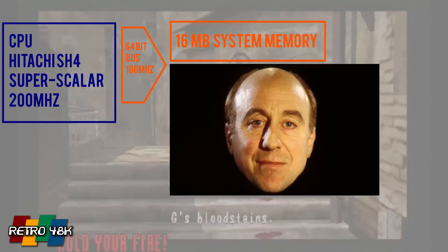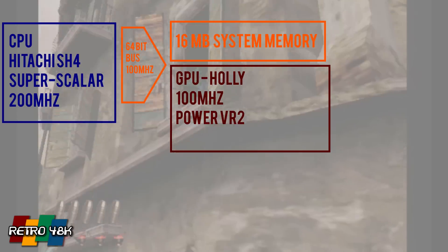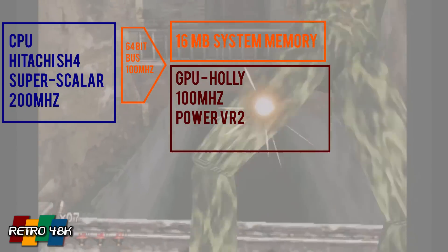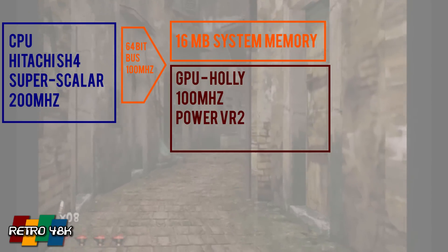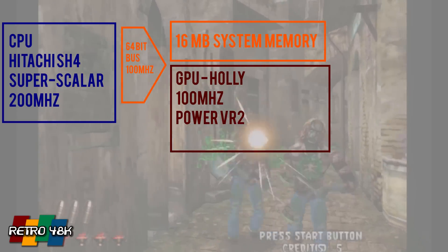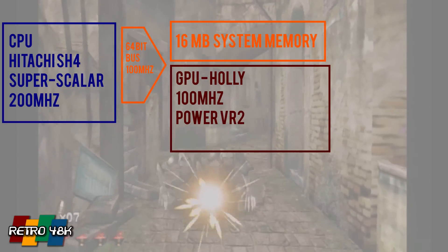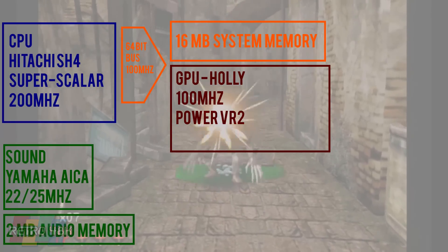Holly is the GPU and interface at the center of things. It had a PowerVR2-based core, which meant it worked very differently from other hardware at the time — and today, to be honest. It used deferred rendering technology, which I'll come back to explain later. For now you just need to understand that Holly worked quite differently to other machines.